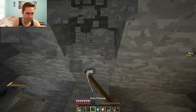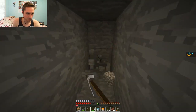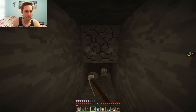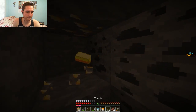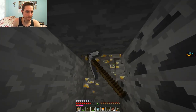Do you want me to make the enchantment table while you make the portal? Yeah, sure. Let me get this one piece and then I'll drop everything you need. You gotta put the sugar in a row to get paper - you know how to make one right? Yeah, I got it.